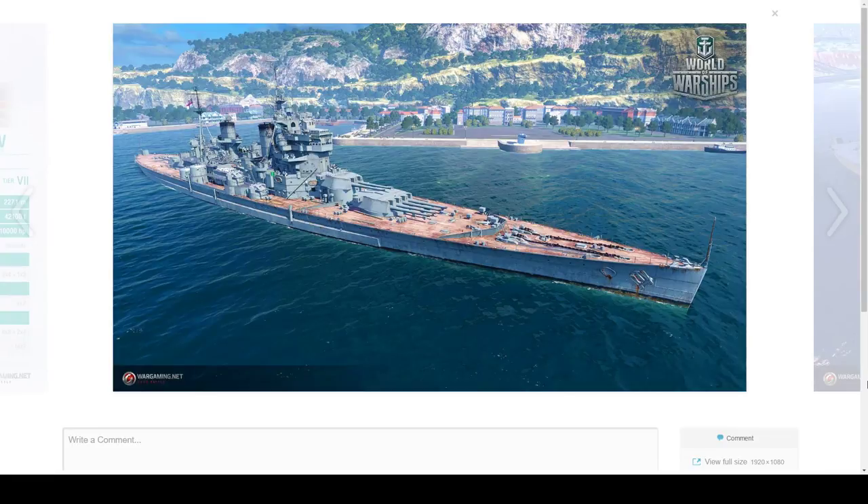Now let's take a look at this King George the Fifth. In my opinion — if Wargaming does not do anything about it — this is the worst tier 8 battleship in this game. Yes. Starting with the HP pool, she has 60,400, the lowest HP pool of any battleship in the game. And there are several things that make this ship absolutely, in my opinion, the worst garbage.